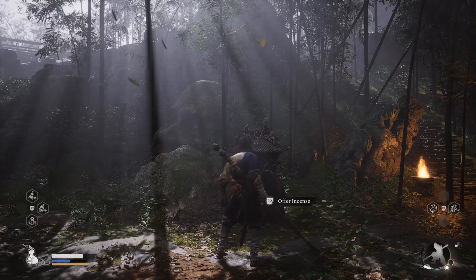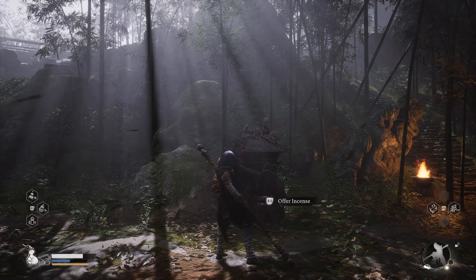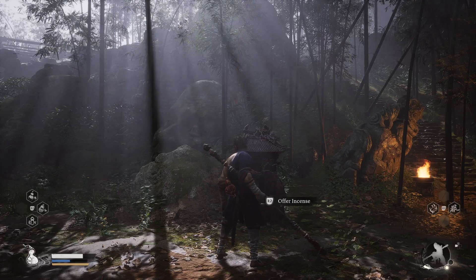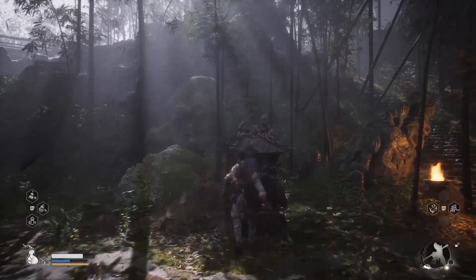In Chapter 1 you have an opportunity to upgrade your gourd to a Blessed Gourd level, which will allow you to take in the spirits of some of the mini bosses that you defeat and then use that spirit in combat.